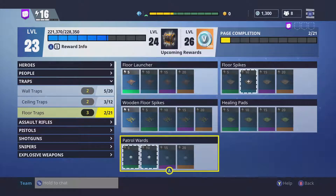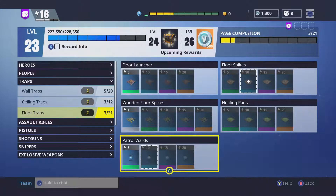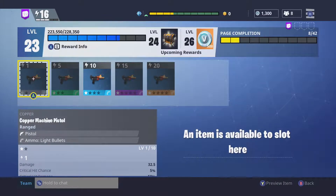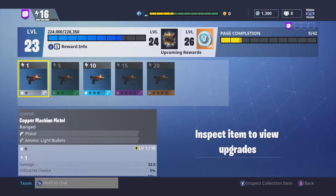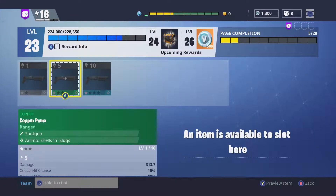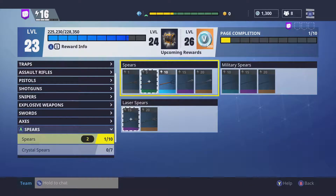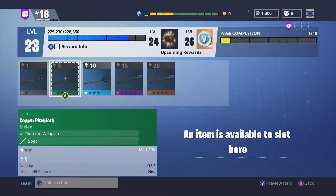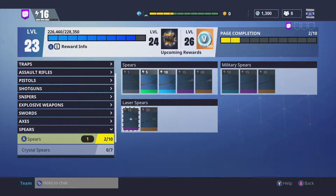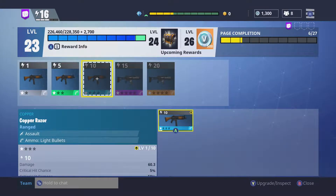Now I'm just gonna go through my other stuff. For floor traps I have an uncommon one and a rare one — I'm just gonna store the uncommon one. I have a common pistol I'm just gonna store that, and same goes for the shotgun. I have two of these spears so I'm just gonna store one of them. I'm also gonna store this assault rifle even though it's rare because I don't really like using it.